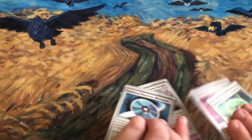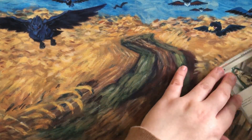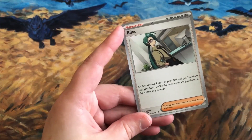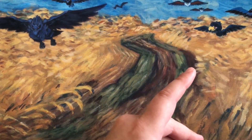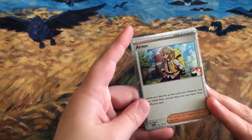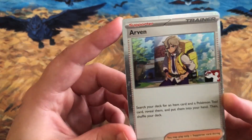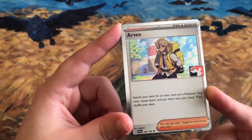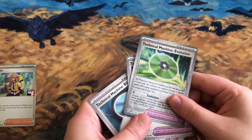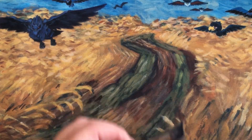I'm excited for all of that. We also have new supporter Earthen Vessel, which has you look at the top four cards of your deck, put two in your hand, and shuffle the others to the bottom. Arvin is another supporter that will be super helpful — it lets you search your deck for an item card and a tool card, reveal them, put them in your hand, and shuffle. Since there are a lot of new tools like the Booster Energy Capsule and Technical Machines, Arvin is very useful.